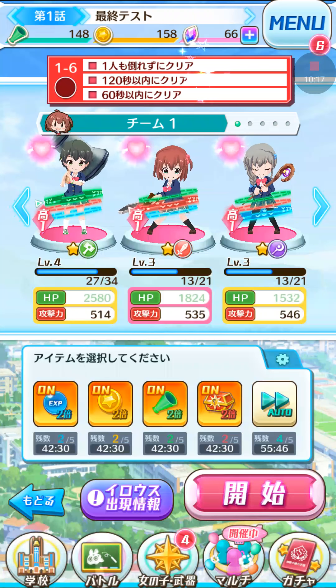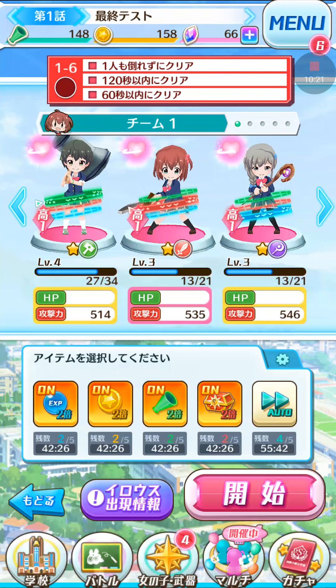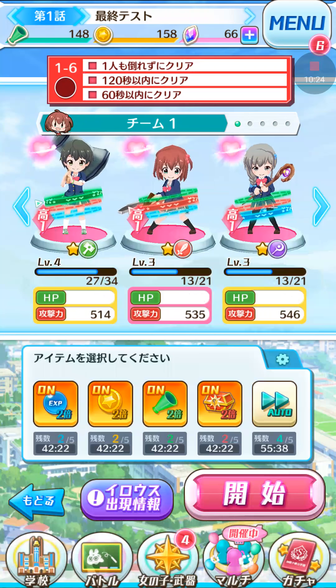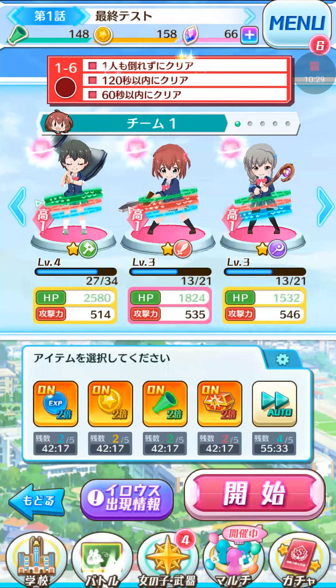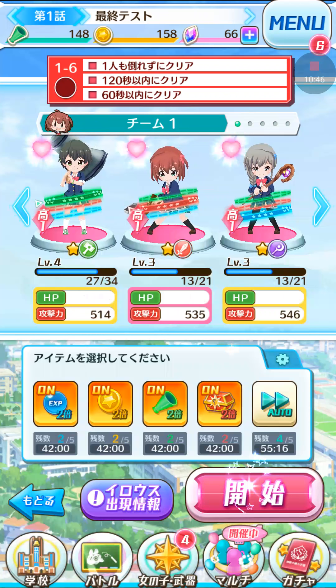Click the button once more and you'll see the goals for the stage — the requirements to get an S clear. They change depending on the stage. For this particular stage: first, clear it without anyone dying; second, clear it under 120 seconds; and third, clear it under 60 seconds. To get an S clear you need to clear it under a minute, since you'll also automatically pass the under-120-seconds requirement by doing that.